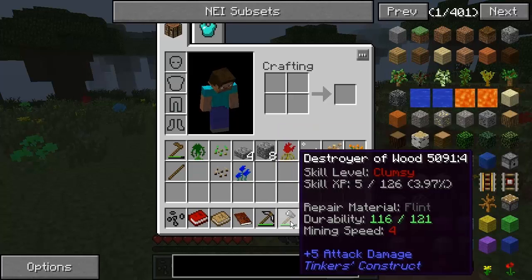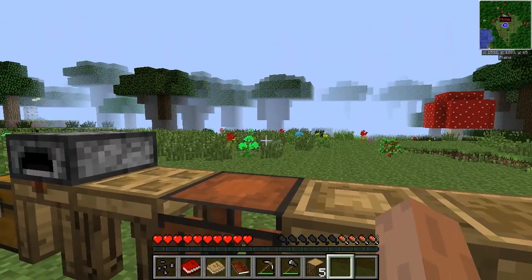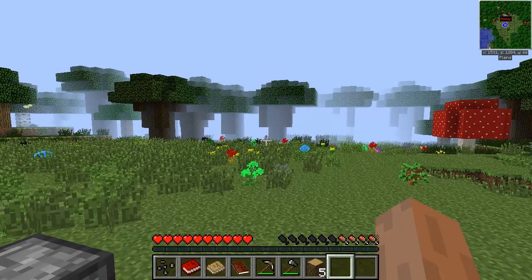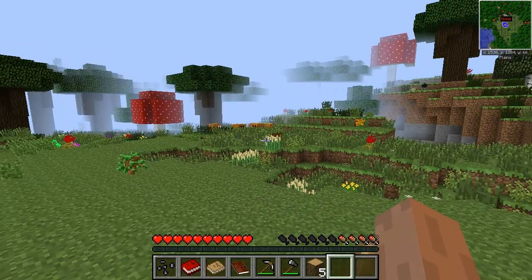I've also got my Destroyer of Wood right here, which is my axe — my little hatchet. I have added a couple of people onto the whitelist of this server, and I'm just waiting for them to finish work and get back home. Still no Optifine as of yet — there has been no update to Thermal Expansion, which is a shame.